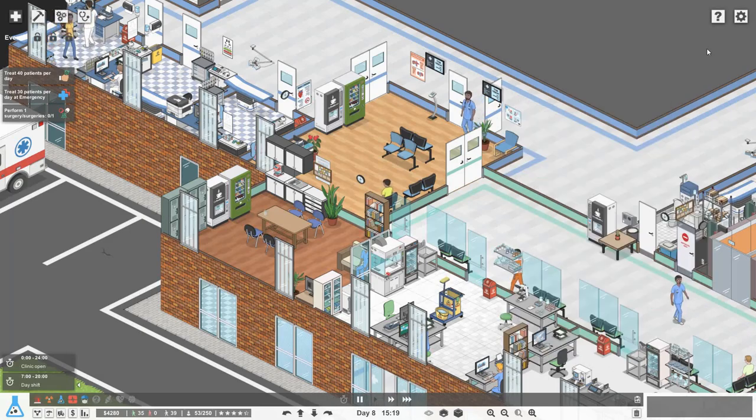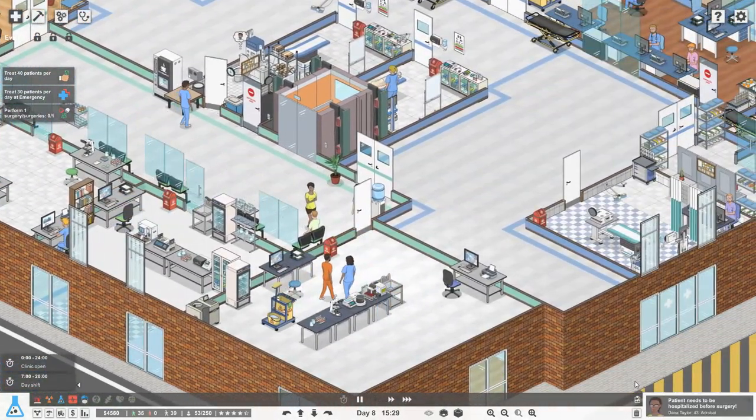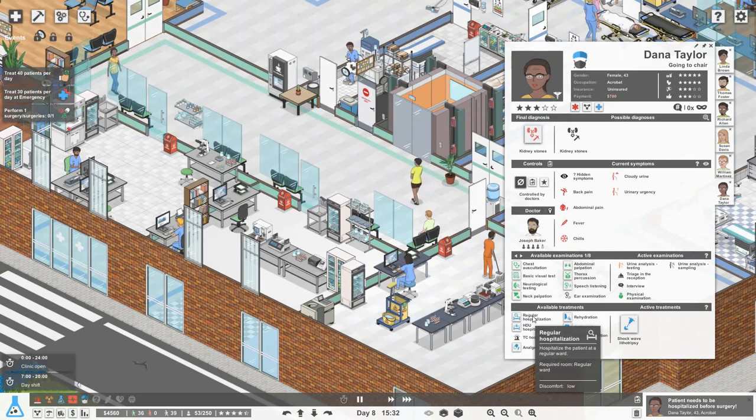Dana Taylor has kidney stones so she needs some shockwave treatment — hopefully another patient done. She actually needs to be hospitalized — let's do regular hospitalization.